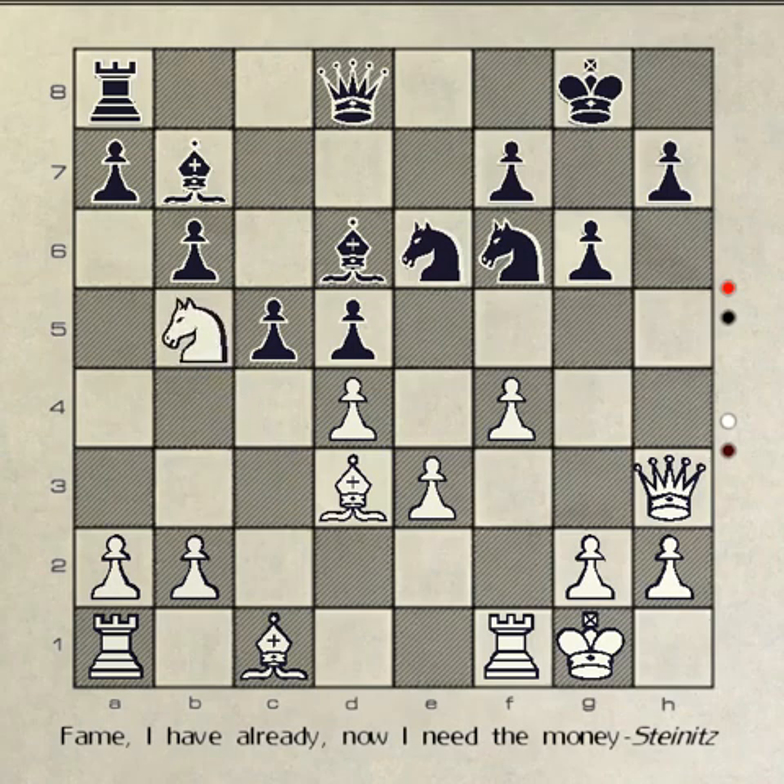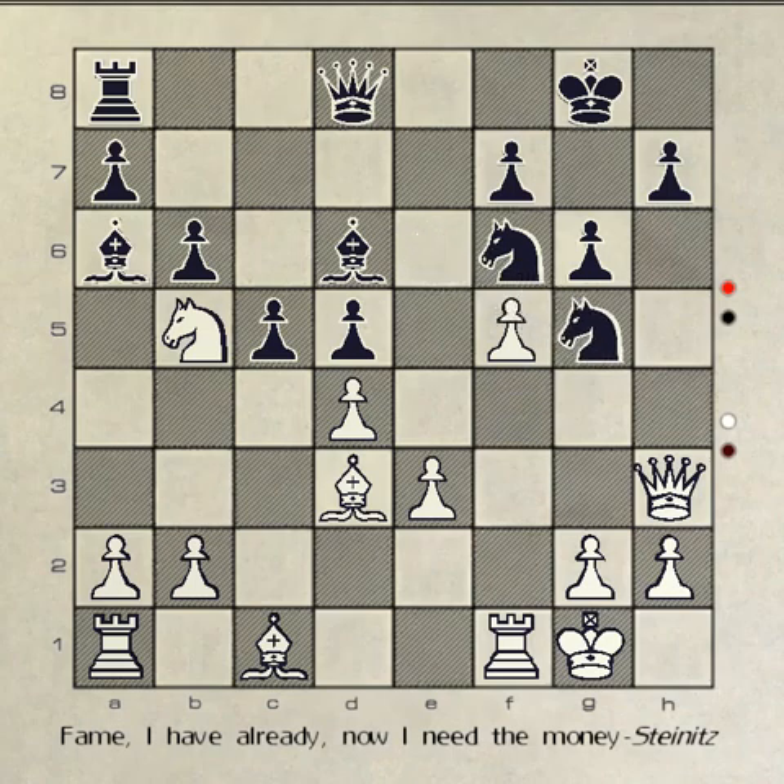White responds with the knight to b5, which blocks your pawn at b6. You move your bishop to a6, which pins white's knight. White responds by moving pawn to f5, threatening your knight at e6. You move your knight to g5, moving it to safety and threatening white's queen. White counters with the queen to h6, moving it to safety, attacking your knight at g5, and blocking your pawn at h7.